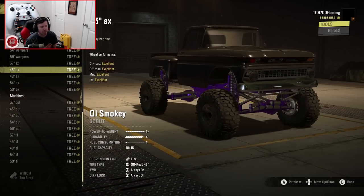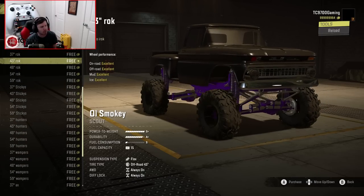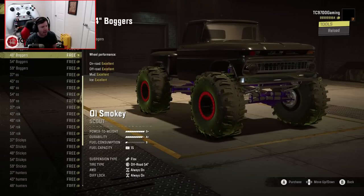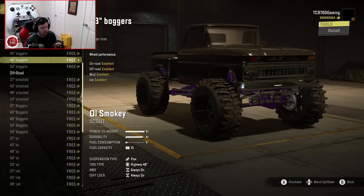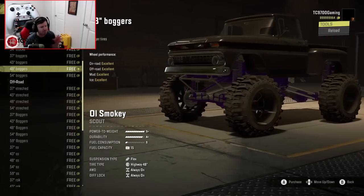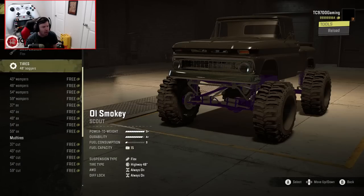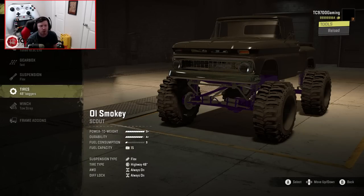I'm really fond of a specific setup on this truck — it's way up near the top of the list. We're going to go with the 48-inch boggers. I feel like that's a really well-balanced setup for this particular suspension. We'll use the dev tools a little later on in the video to mix and match suspensions and tire options, but for now on this setup I think this looks really good.